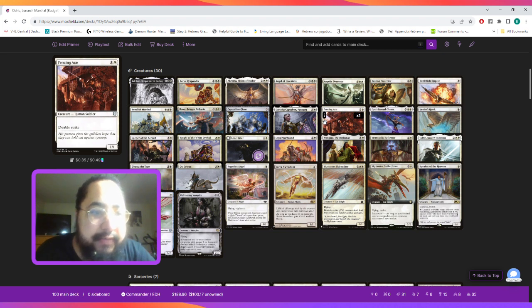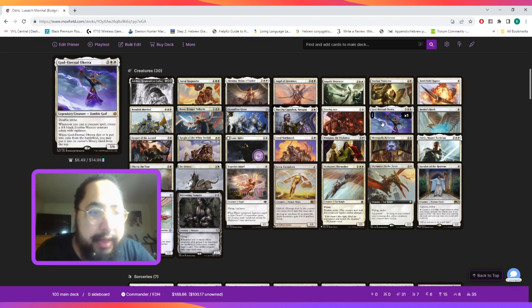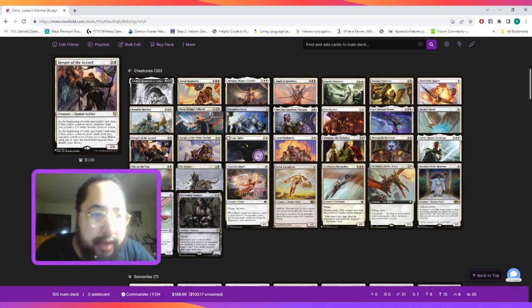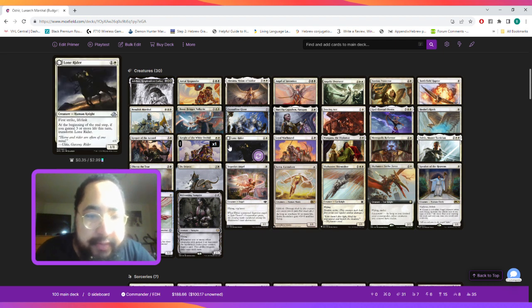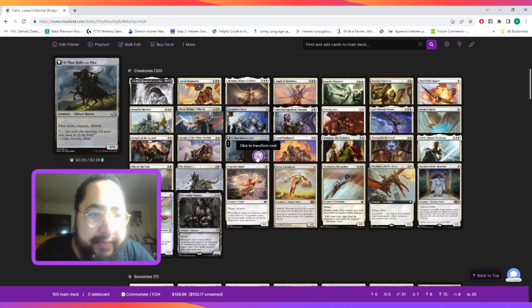Fencing Ace is a double strike creature for two mana. God-Eternal Oketra allows us to create zombie tokens, and when it dies, you may put it third from the top. Healer's Hawk because of the flying and lifelink. Keeper of the Accord to generate tokens and get lands if our opponent has more creatures or lands than us. Same thing for Knight of the White Orchid — it gives us lands on ETB if an opponent controls more lands. We play the Lone Rider for the first strike and lifelink, and if we do gain three life, we get to transform it into a first strike, trample, lifelinker.